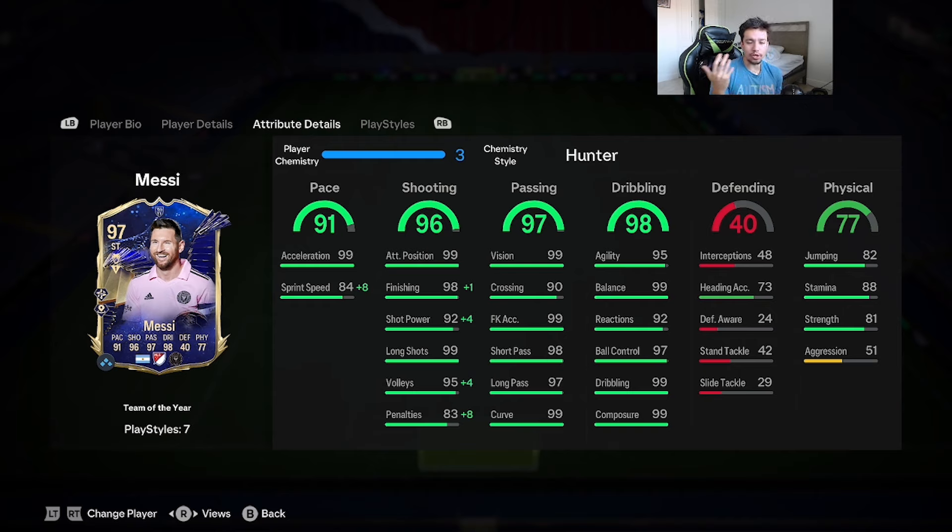There are a couple of chem styles you could give Messi. I went with the Hunter chemistry style — some people might laugh at me for that. The acceleration is maxed out, but sprint speed at 84 is a bit low; Hunter brings it up to 92. Finishing maxes out at 99, shot power goes to 96, volleys 99. The dribbling and passing categories look absolutely insane — 99 vision, 98 short pass, 97 long pass. He has 88 stamina which we'll monitor. 81 strength and 51 aggression is a weird combination.